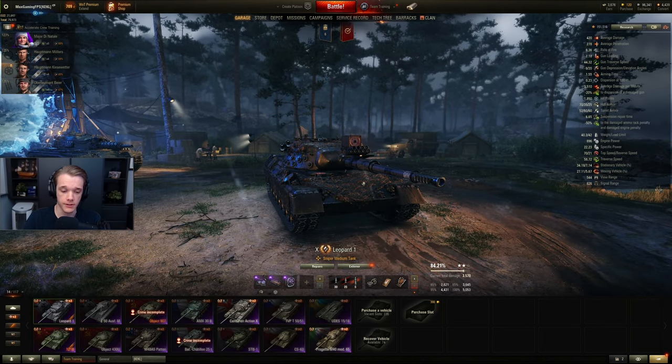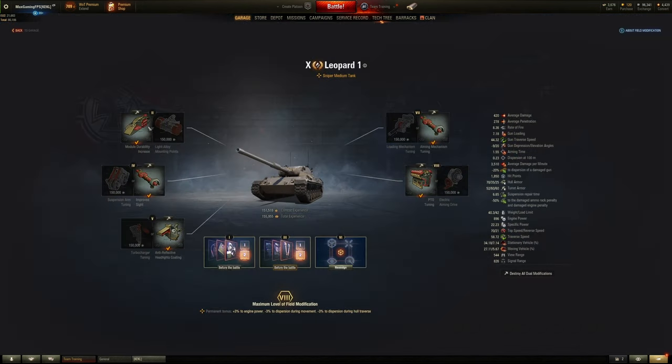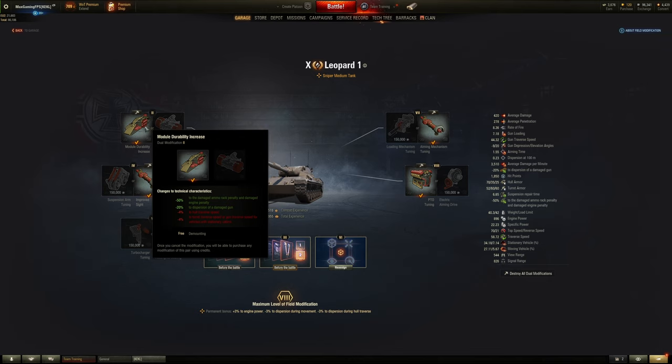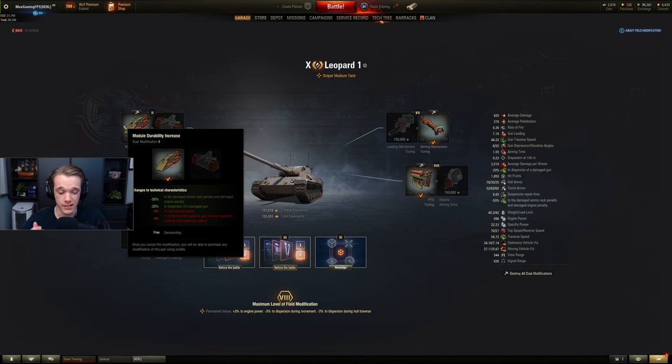Now for medium tanks, like the heavy tanks there are four different types: sniper, support, assault, and versatile. For the first field mod slot you get a 50% reduction to AMMO rack and engine damage penalty, plus minus 20% dispersion from a damaged gun. Realistically you should choose the left-hand field mod every single time — the right-hand 4% to traverse and turret traverse speed is not that beneficial. This left-hand mod can save you from being killed when your engine gets damaged. Also it can actually break the Barask, making it more accurate when the gun is damaged combined with the armorer perk.